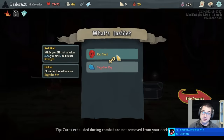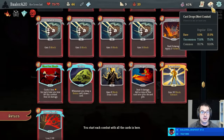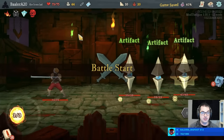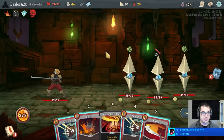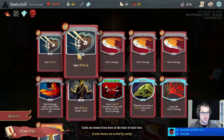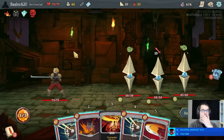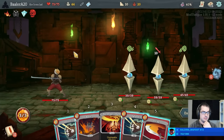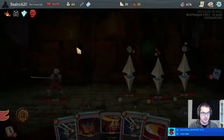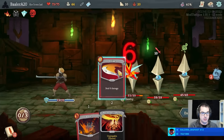We get a Red Skull — that's pretty cool. If we're below half health, we have more strength. I definitely feel like we're going to get through Act 1 at least, even if we don't come out all that strong. We're in a really good position here overall. Do I want to take damage this turn? I don't think so. I'm just going to go Defend, Defend, Strike — no Power Potion, I guess.